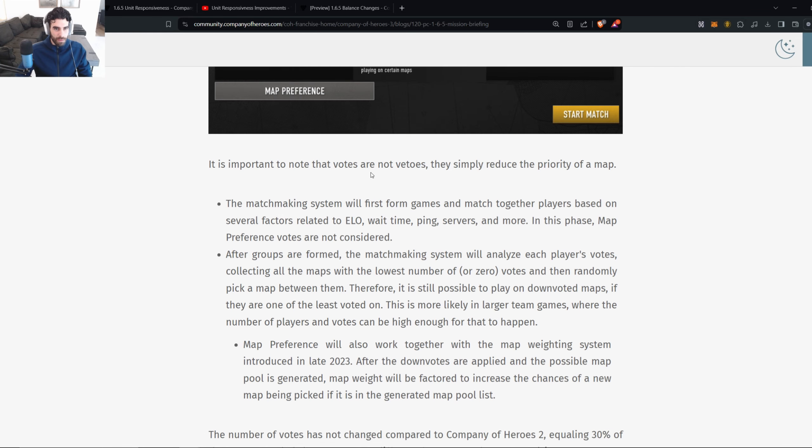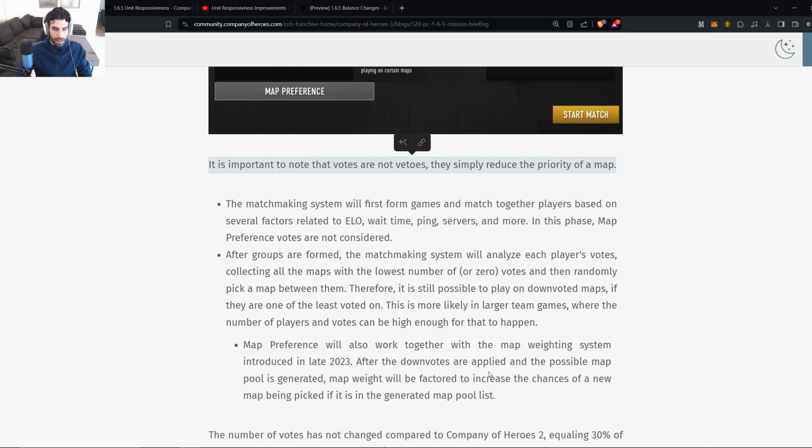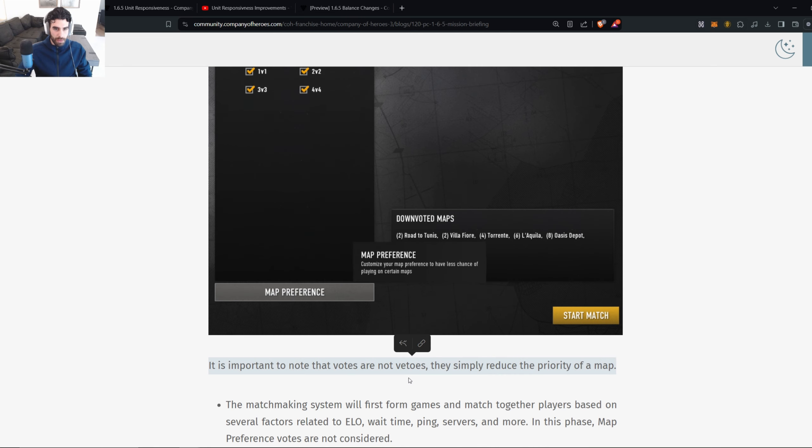It's important to note that votes are not vetoes — they simply reduce the priority of a map. That's still better than nothing. "Downvote" is a peculiar term; why not just say veto? But this makes sense: it means less probability of getting maps you've downvoted.